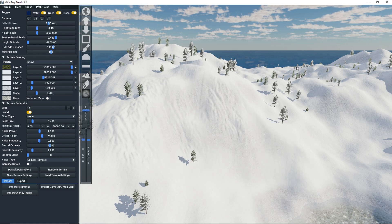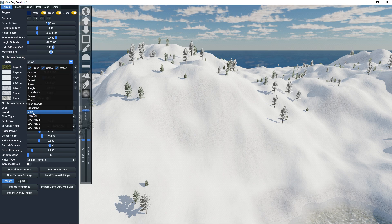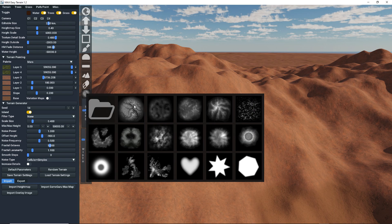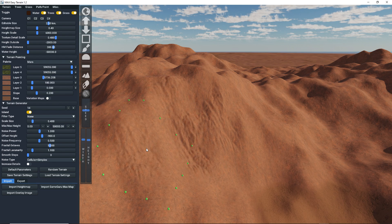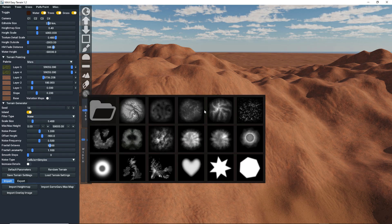Let's undo that and try another one — perhaps the Mars brush — and paint our erosion directly into it. Check out how much better it looks; it will make a big difference to your mountains. You don't really need to do much to get a way better look. And sure, you have different types of erosions you can use.